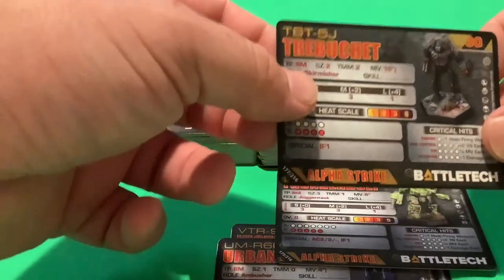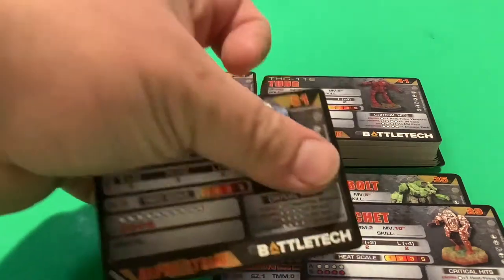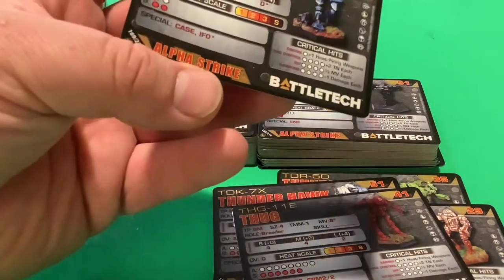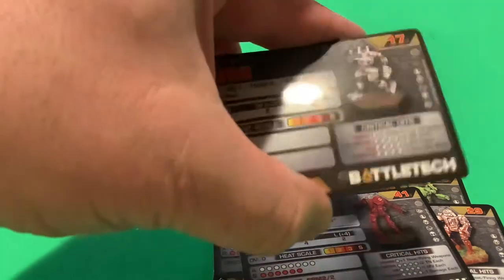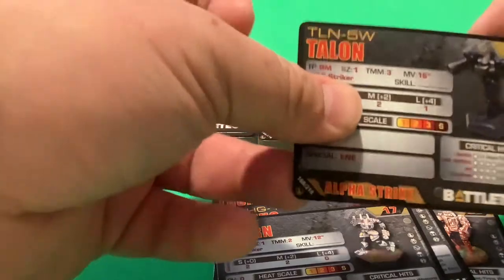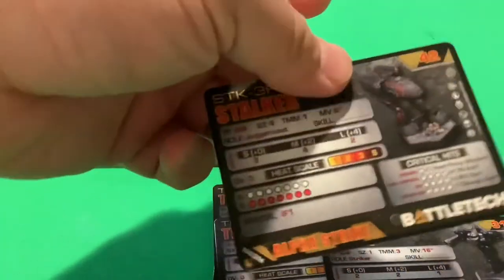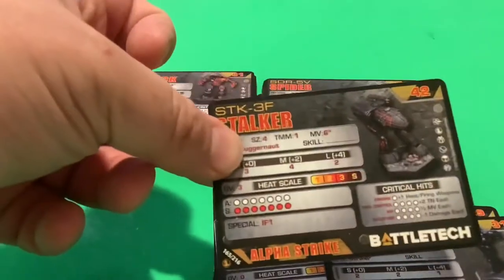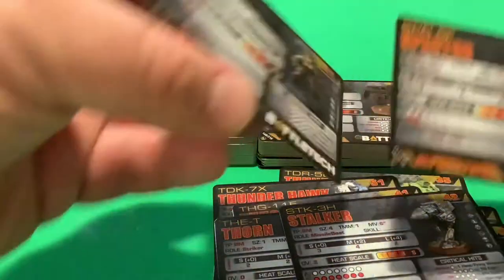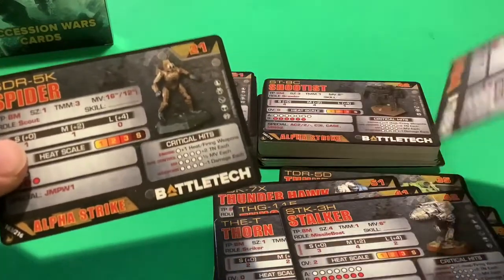Most of this set I already have from my starter card pack — the Thunderhawk, for example. Some of these mechs I already have in my collection, but it's good to add extra copies for when I play the game. Most of them last throughout the entire saga, from the Star League all the way to the Dark Ages. There's an Atlas in here from the Wolf's Dragoons card pack, and here's a Spider. If you have the 30th or 25th Anniversary mech collection and want to play Alpha Strike, you can use these.